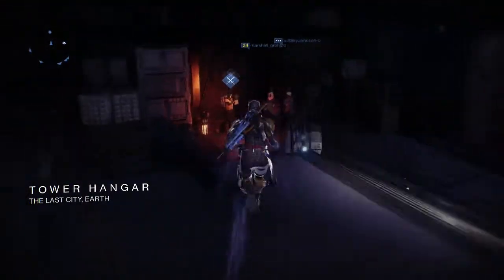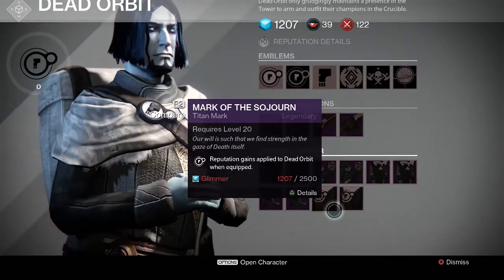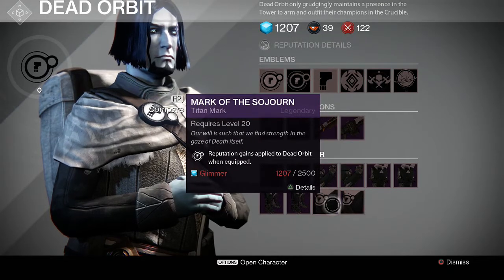So you can go over here — here's Dead Orbit, the Dead Orbit guy is right here. You can look into the vendor and right here, if I had enough glimmer I could buy this — actually this one, I'd like it better. I'd buy it and it says there, reputation gains goes towards Dead Orbit.